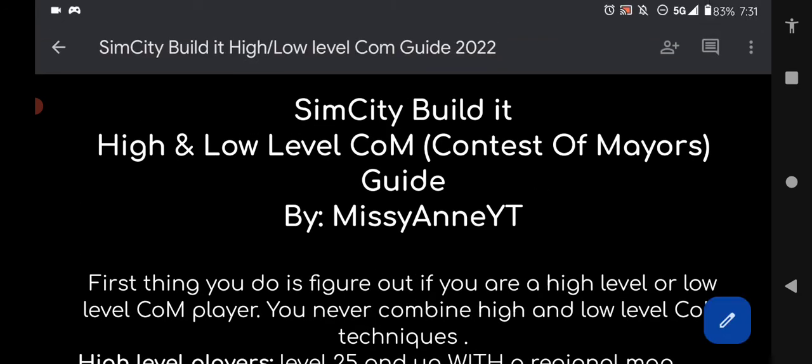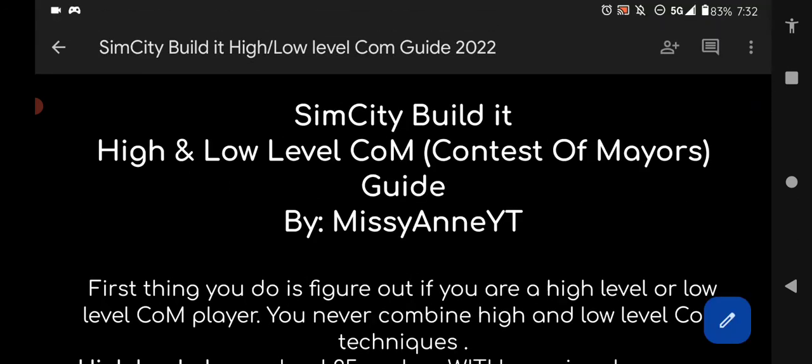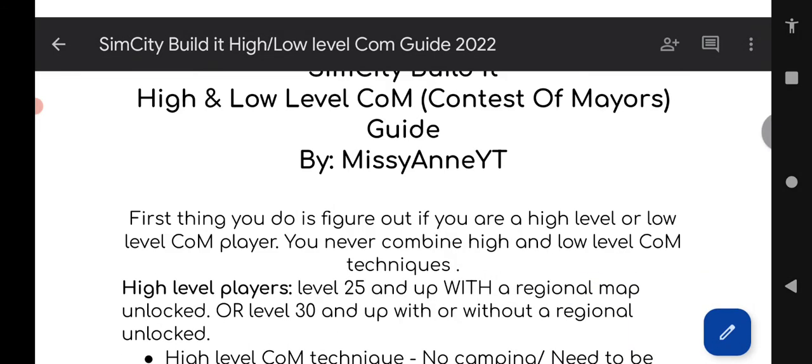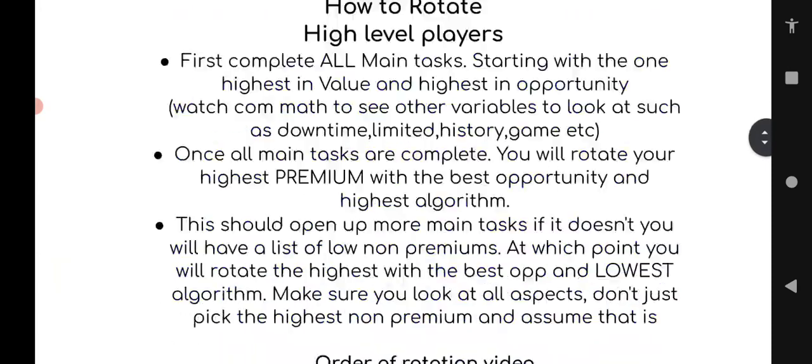This is also a low level guide as well, so if you're a low level player you're going to read the low level portions too. The very first portion of the document is an introduction explaining whether you're a high or low level player. If you're on a mobile device and the words look all jumbled, click the top right corner, the three dots, hit print layout, and it will fix everything.